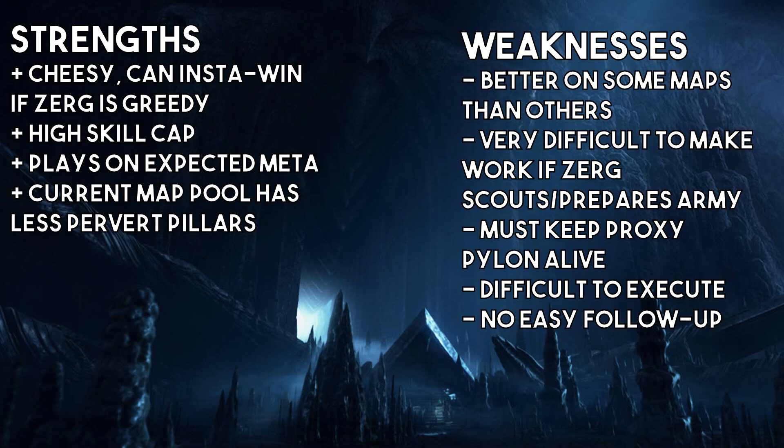Make sure to think carefully about where you're placing the proxy pylon and how you're using your units. It is very difficult to make work if the zerg is prepared with an army. If they see there's no fourth gas, a smart zerg is going to be suspicious. Maybe they get a ling in and see your lower probe production and stalker count. This build kind of depends on being unscouted and having an underwhelming zerg defense to really make work.